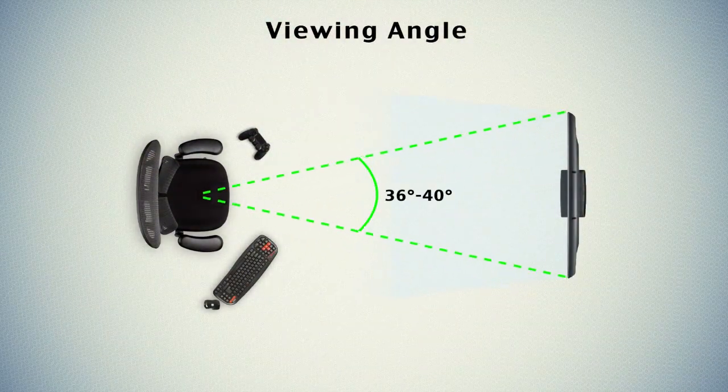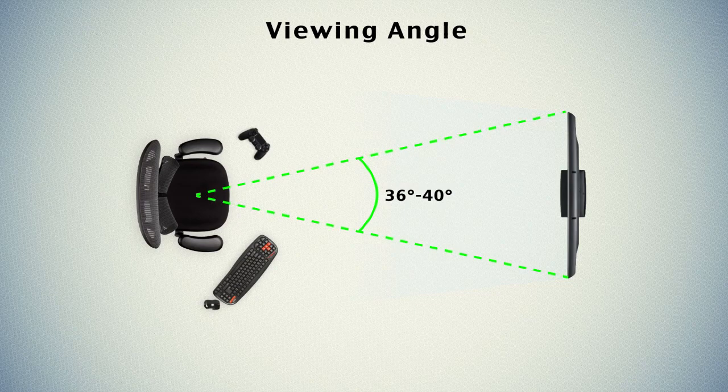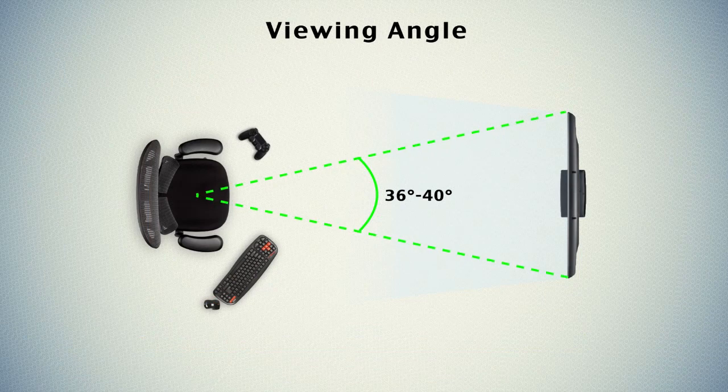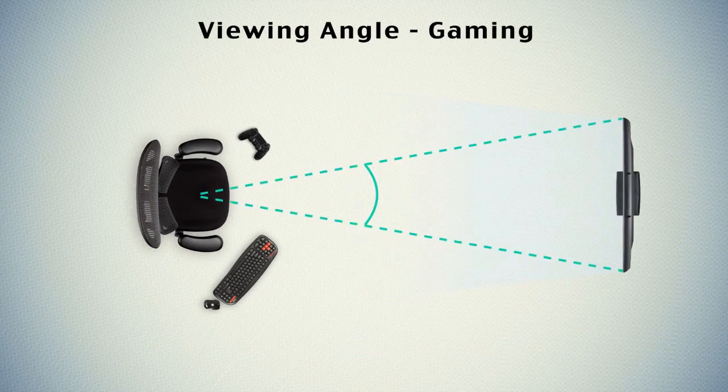Now the optimum angle for casual viewing, like watching a movie, is about 36 to 40 degrees. To calculate how far you need to be from your display to achieve that angle is really easy: simply divide your screen size in inches by 0.84. This gives you the distance in inches you need to be away from your display.